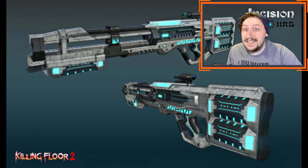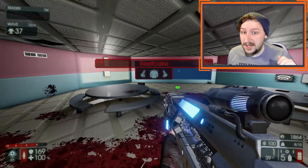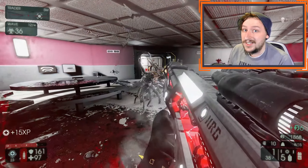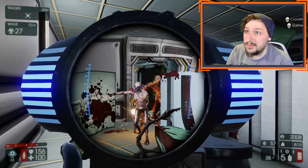Coming in at number 9, we have the HRG Incision Rifle. This is the railgun for Medic and another interesting weapon, as its primary fire does a lot of damage — 400 damage with a single shot, which is the highest per-shot weapon that Medic has. Its healing darts also do a considerable amount of damage at 75 damage on hit, and can punch through enemies and heal allies. This weapon also has an EMP effect on its primary fire, so once you shoot an enemy they get EMP'd and will likely not be raging. It kills small and medium enemies extremely easily, and you can knock down medium and large zeds with the healing darts pretty easily too.